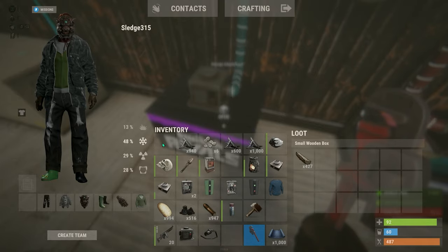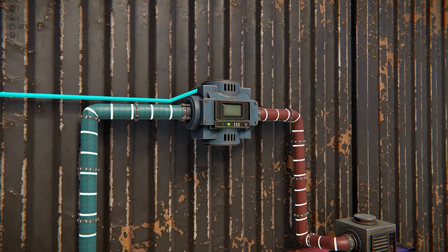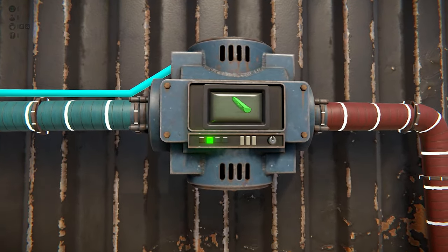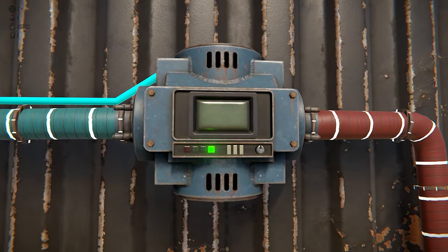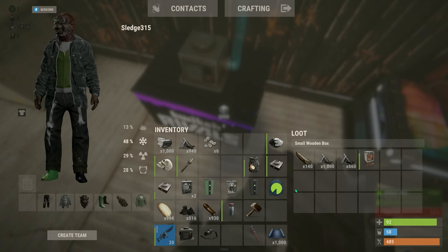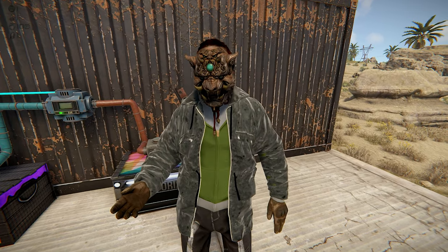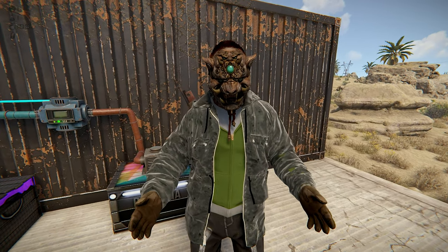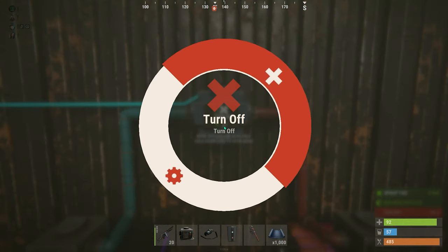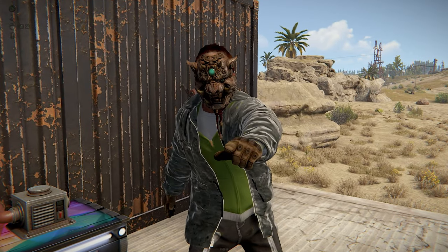Now, when you turn on the conveyor with some wood in the first storage bin, you will see portions of it transfer into the other bin. But don't get too excited — we have to get into the filtering and special uses of the conveyor next. If you place other items in here as well, you will notice the conveyor moves all items. Most of the time you want these conveyors to organize your base, not further clutter it. To avoid this, hold E on the conveyor and open the Change Item Filters panel.